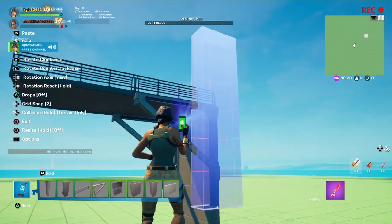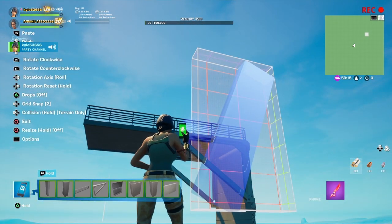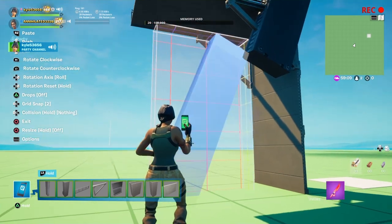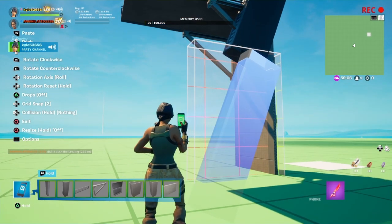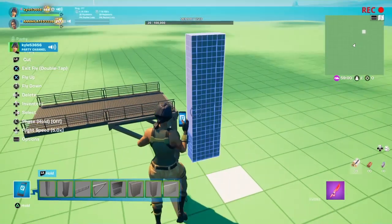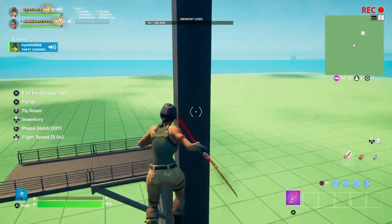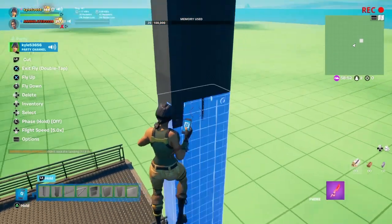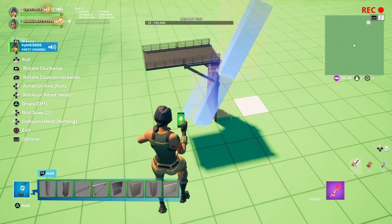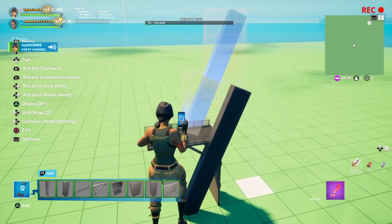Now let's start trying to do one of the legs. Tilt it at a roll and make sure you've got collision set to nothing. Let's try and get it to face up, then we can tilt it all in one part. If it is meshing it's fine — I'm not going to bother fixing it because this is going to be a rush build.